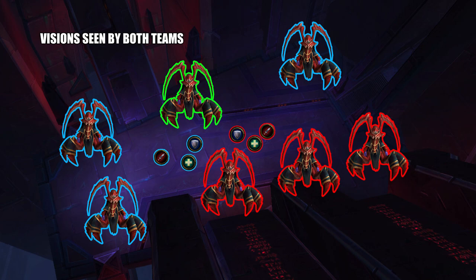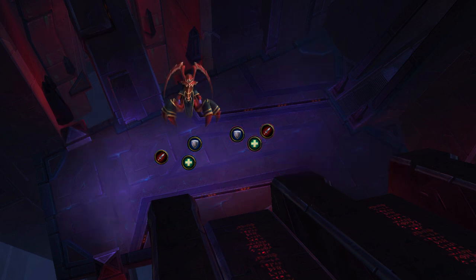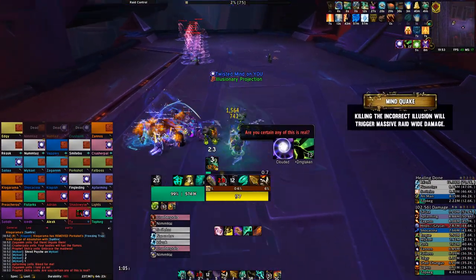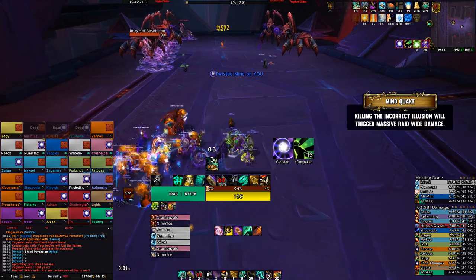Once you've worked out which add shares the same location, you'll want to swap to it, kill it off, and that will end the phase and bring the boss back to Phase 1. If you kill the wrong illusion, the entire raid takes a massive burst of damage, pretty much one-shotting you.